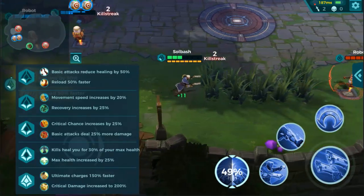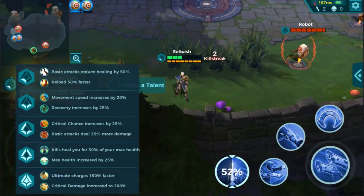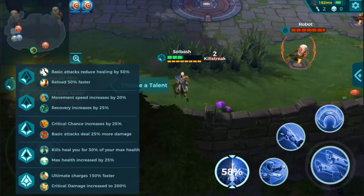For cards: you can reduce healing by 50% or reload 50% faster — similar to what Tyra has. Movement speed increase by 20% or recovery increases by 25%. I would go with movement speed myself. Critical chance increase by 25% or basic attacks deal 25% more damage. I'm not sure about the crits without knowing what else is built in.